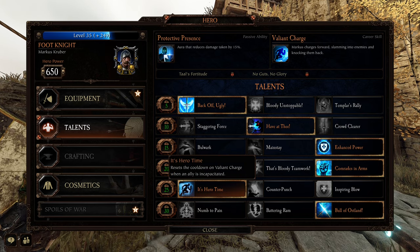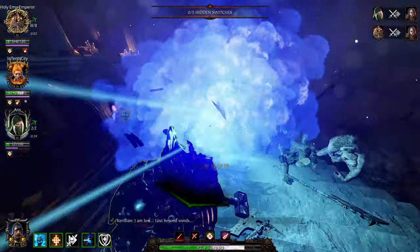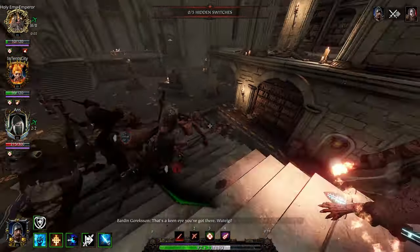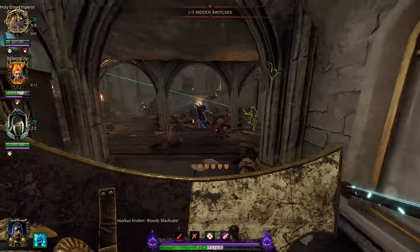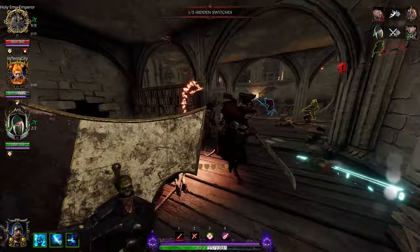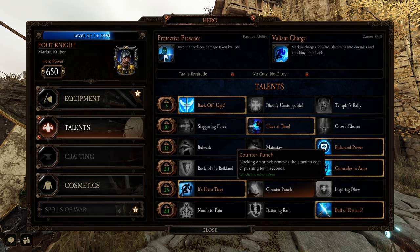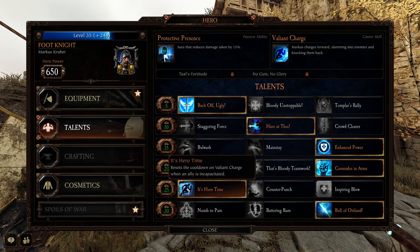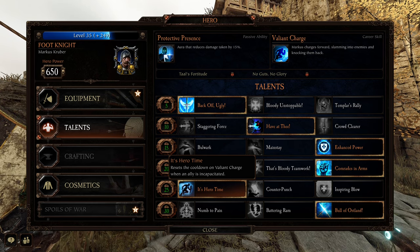Probably the best talent in his entire lineup is Hero Time — it resets the cooldown on Valiant Charge when an ally is incapacitated. So say you've already used your ult, and then immediately after, one of your allies is grabbed by an assassin. If you have Counter Punch or Inspiring Glow, you might think 'crap, I just used my ult, how am I going to save the guy?' Boom — it's Hero Time. 30, 40 seconds — not a problem. You have your ult back. Dash again, knock everything over, save your teammate.